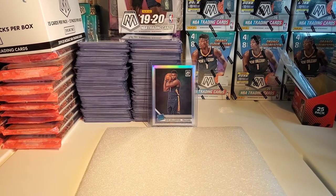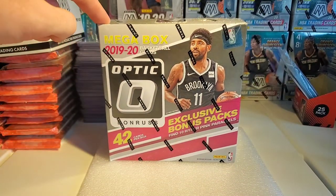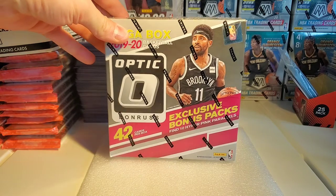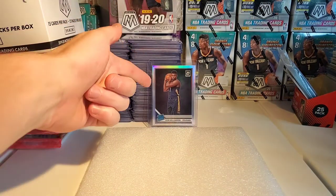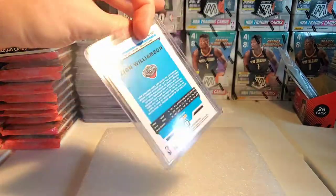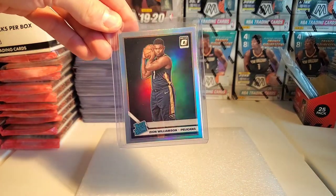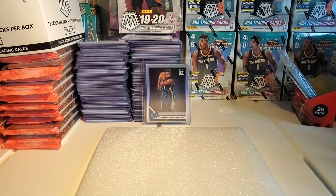We got another break for you today. We're ripping a box of Donruss Optic 1920, which is a fun break — I love these cards, beautiful cards. I broke two last night and wasn't filming, and of course I got a nice silver Zion, which is par for the course. I got him out here for some good luck today.